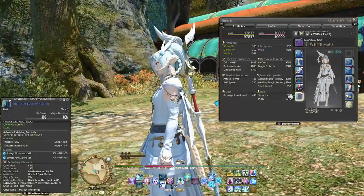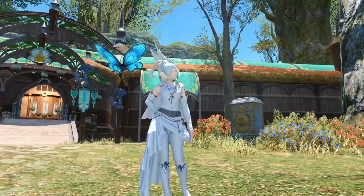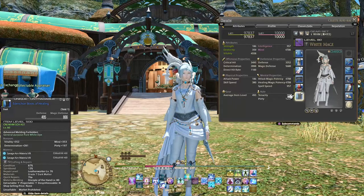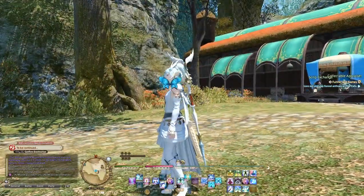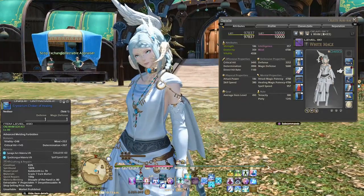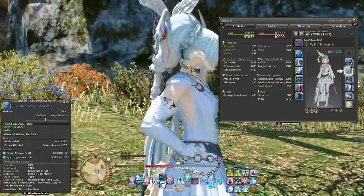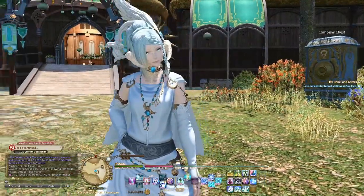I don't really have anything glamoured on my legs because my shoes go up quite high. I love these shoes — I love the blue bits on the front. There's a lot of blue going on with this look and I just really like how it's put together. The shoes are the Idealized Ebba's Thigh Boots, which are an endgame level 80 shoe. There's also this necklace that I glamoured as well — I found it going through my inventory and it just goes with this look perfectly, with the blue pendant in the middle. It's called the Valerian Terror Knight's Choker.